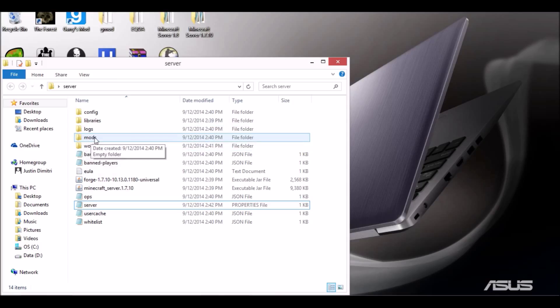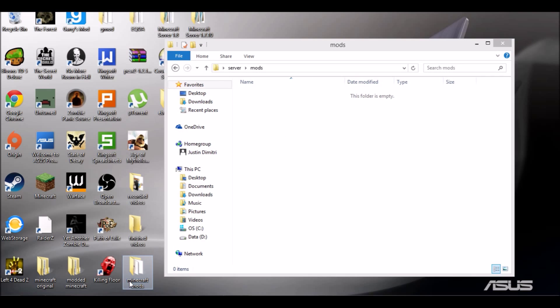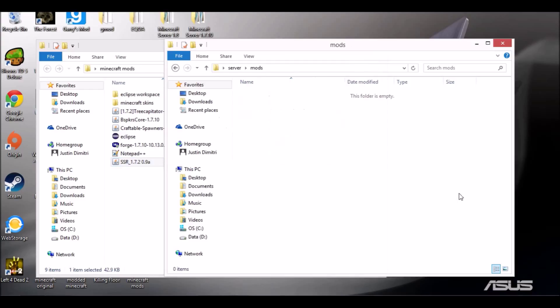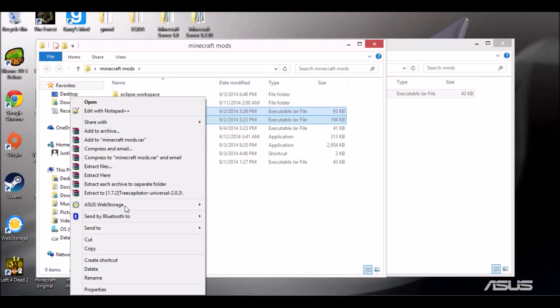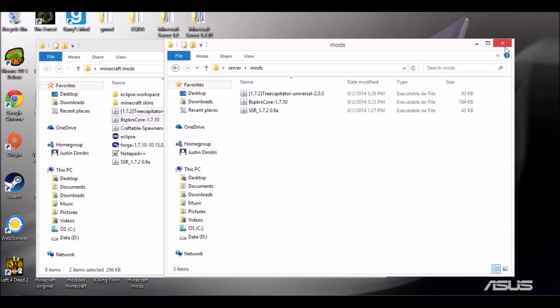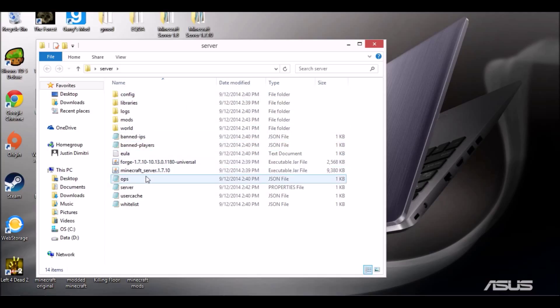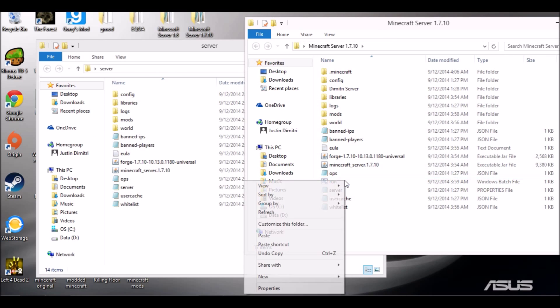For the mods, open the mods folder inside your server folder. Then open your mods from your client install, copy them, and paste them into the server mods folder. Do that for all the mods. We're going to need to leave the server folder open. You can go ahead and run Forge again, and I'm going to show you a way to make your server run better.